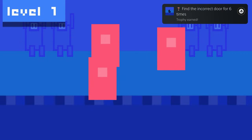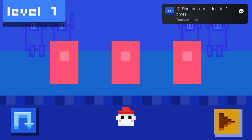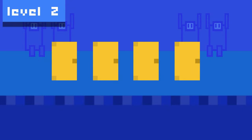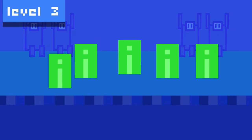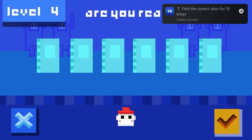Trophy-wise, it's relatively simple. Find the correct door 34 times, find the incorrect door 30 times, and find the correct door 6 times in a row. If you guess correctly, you'll move on to the next level, which will have an extra door, all the way up to 8 total doors you'll have to guess between in order to get the last trophy for guessing correctly in a row.